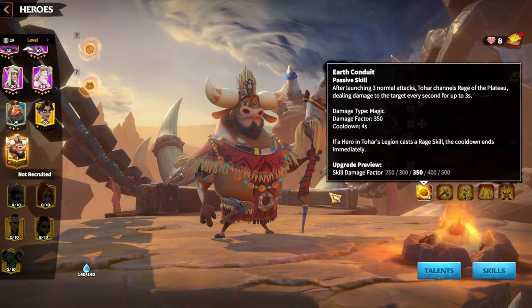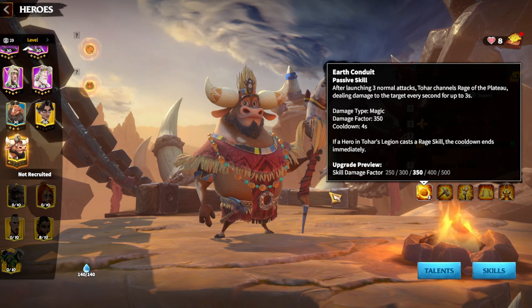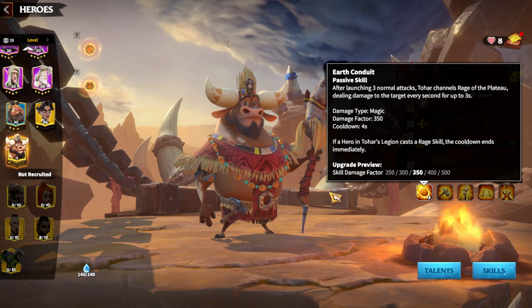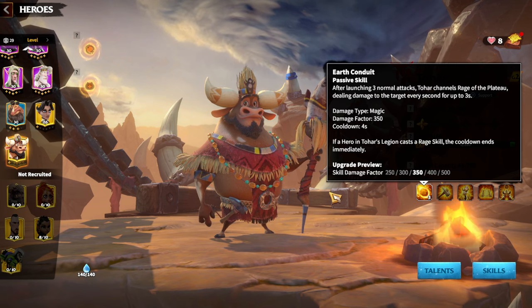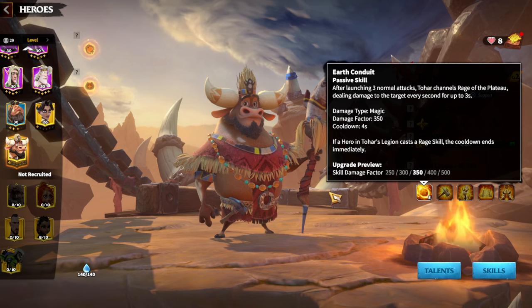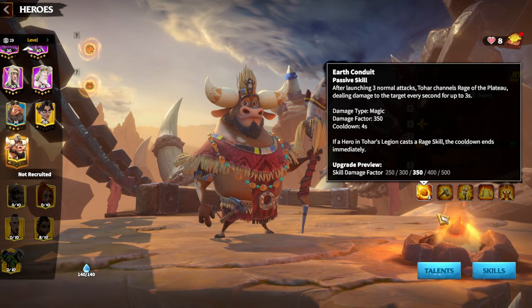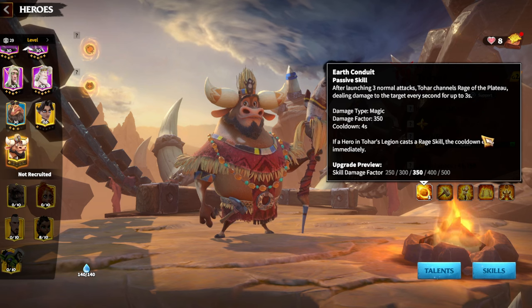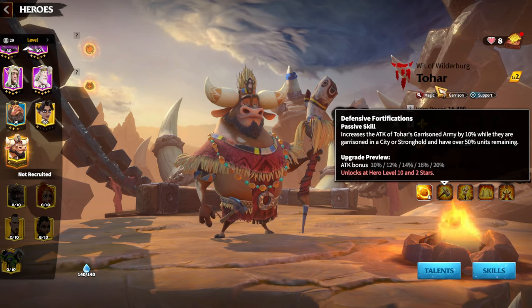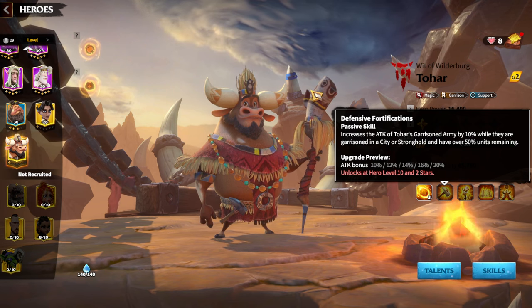Now let's understand what synergies Bertrand can have with Doha. After launching three normal attacks, Doha channels Sip the Toe, dealing damage to the target every second for three seconds — again a single-target skill dealing damage to one hero pair. The damage type is magic, with a factor of 500 per second, totaling 1500. That's also a garrison skill, especially great for mage players because you need a mage hero in your garrison.